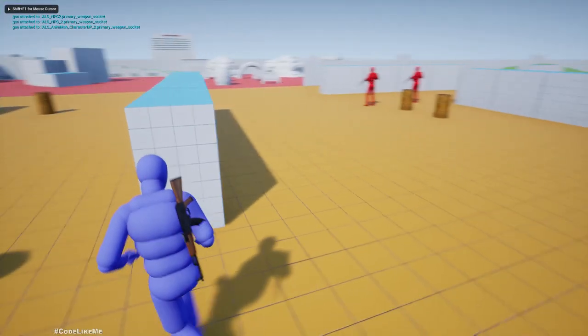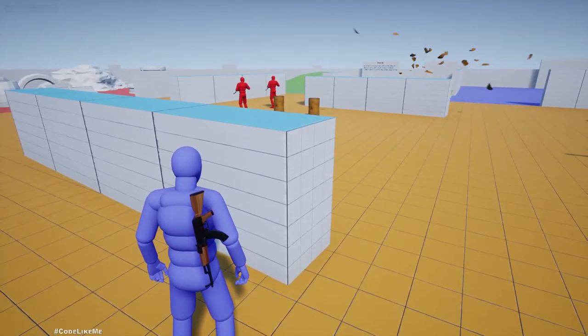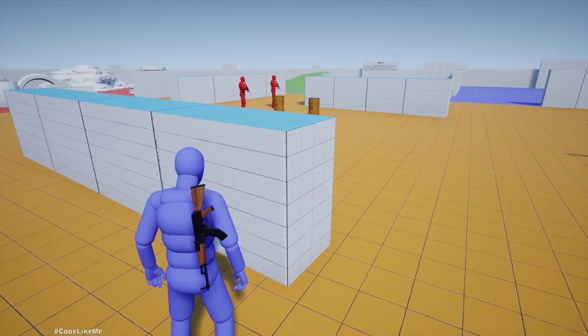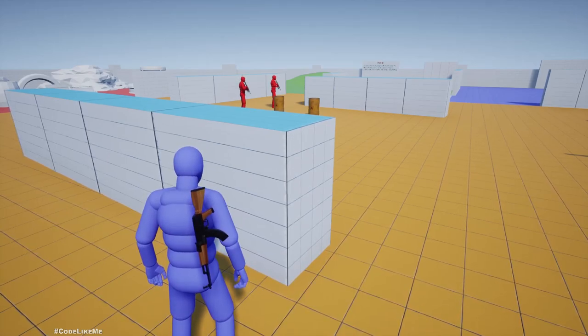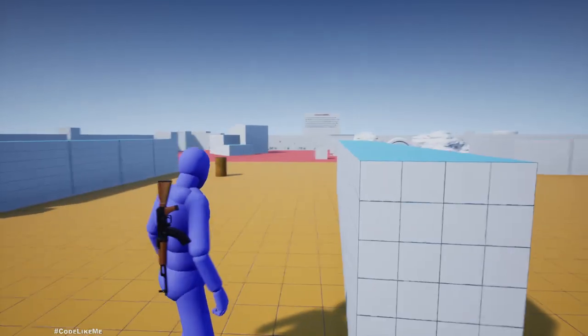Hello everyone. So today I'm going to work on the AI noises for the explosion. Previously the AI characters were not able to hear the explosion sounds, but now as you just saw, they heard the explosion sound and they turned into that direction.